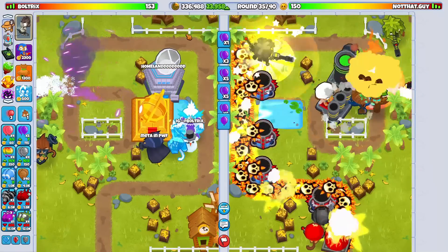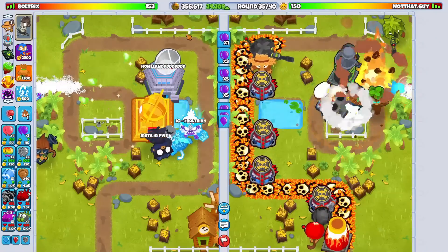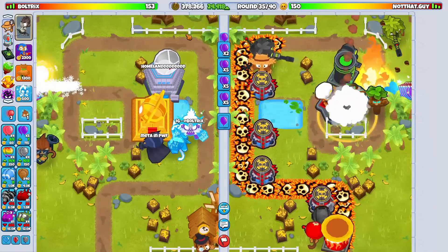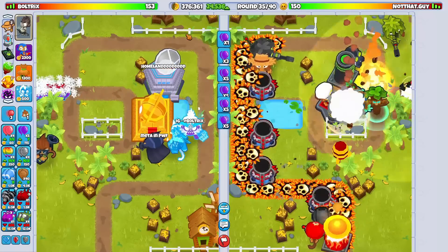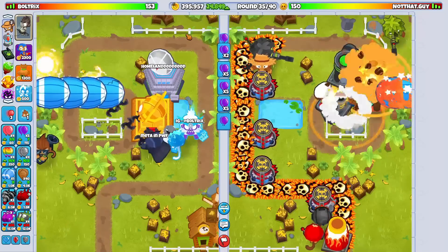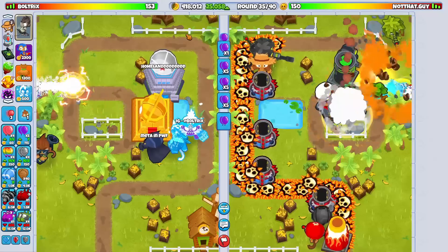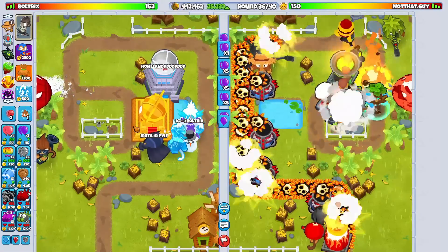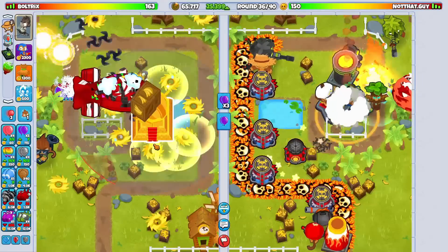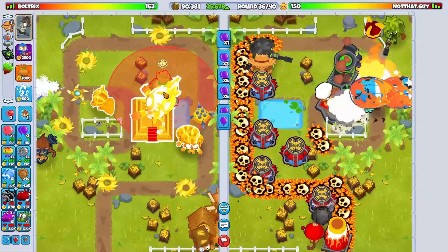They have two tier 5 mortar monkeys. Mortars definitely fall off late game, in my opinion. Snipers do as well. Spike factory's pretty solid. But we're not going to wait all the way until round 50 because I don't want this guy to accidentally die to AI. Remember, in this game mode, whatever I send to my opponent also gets sent back over on my side. Therefore, we can essentially rush ourselves with a humongous fortified BAD rush. And we actually have enough money right now to finally go for the good old True Sun God.